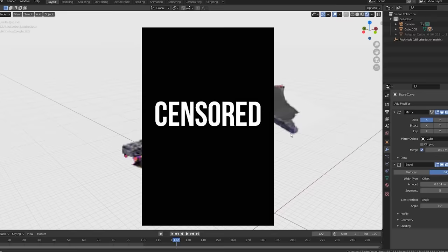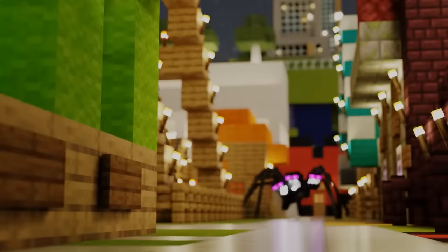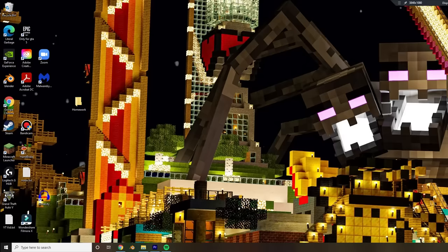After giving it some depth of field, I animated it moving towards the camera. Before I show you the Ender Dragon I made, here's the original Wither model and here is the redesigned version. I also made some desktop backgrounds for it, because if you don't make a desktop background, did you really do the project? Did it actually happen? Probably not.